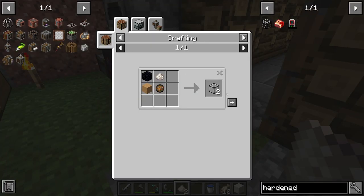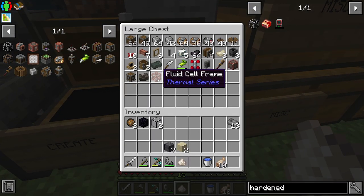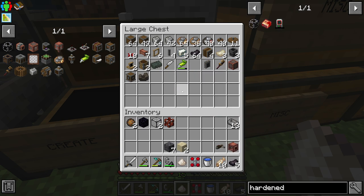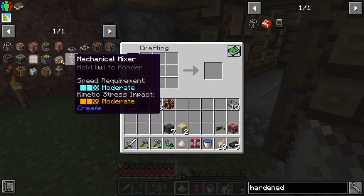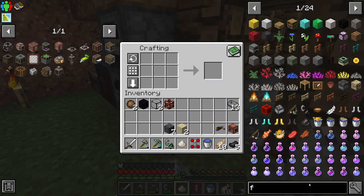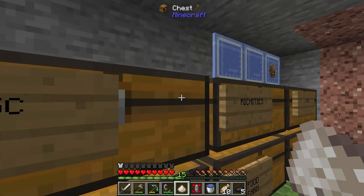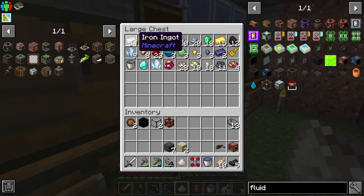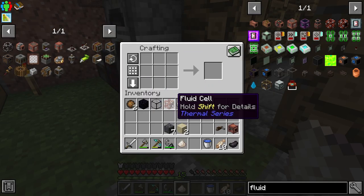We just take some obsidian — I have the obsidian over here. Let's make some hardened glass. That means we should be able to make the fluid cell pieces now that I have everything else. Let me grab some more of those resources. I need the hose pulley and the crank also. I don't have it bookmarked so let me search for the recipe — I need some iron. There we go, now we have the fluid cell.